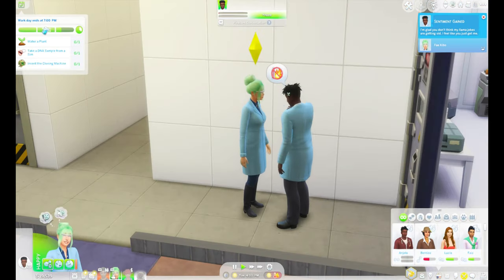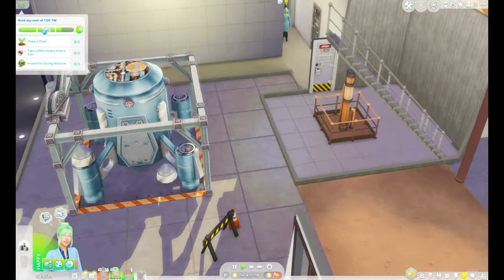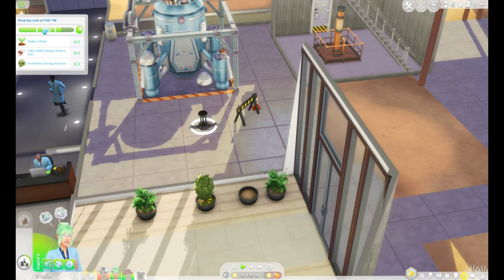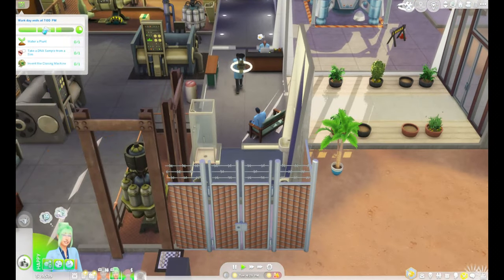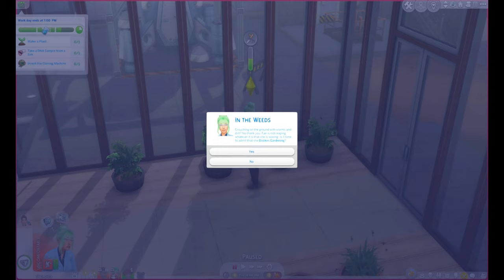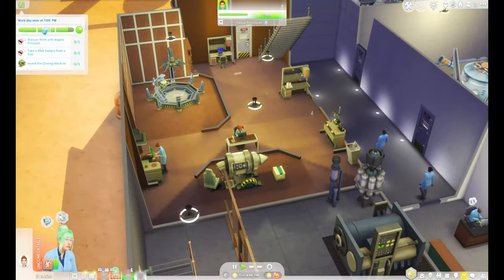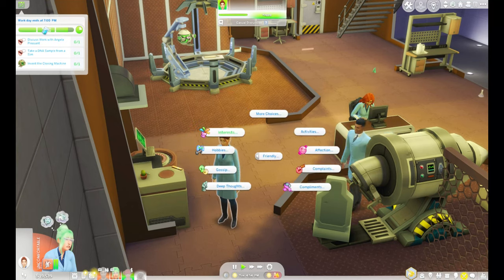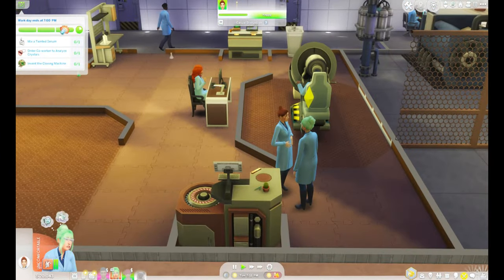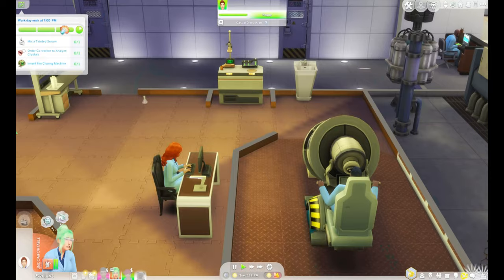Oh, we're friends again! Just give me a crystal and then I can invent the cloning machine. I'm going to do a little hack and set the moisture level to dry — I'd like you to water that plant please, or else we literally have nothing we can do apart from get a DNA sample from Angela Pleasant. Oh, Faye dislikes gardening — I'm not surprised. Discuss work with Angela Pleasant while getting a DNA sample. Mix a tainted serum — I don't know how to do that. Maybe I just make any and it might be tainted.